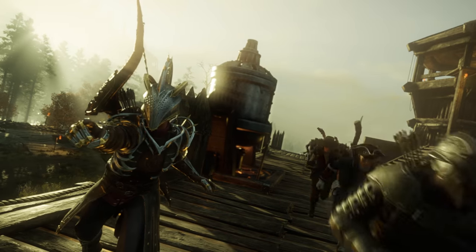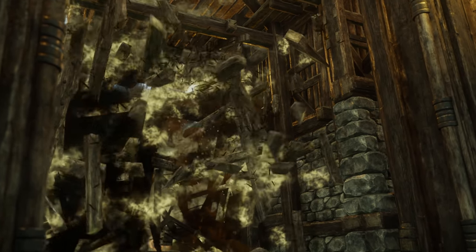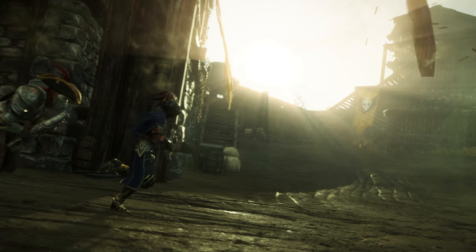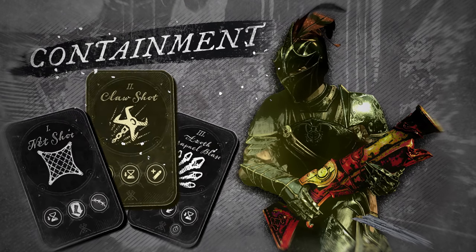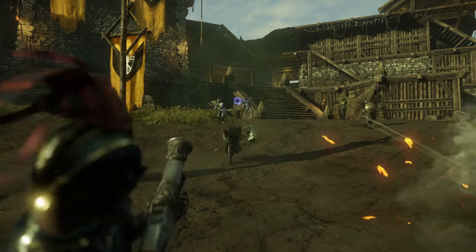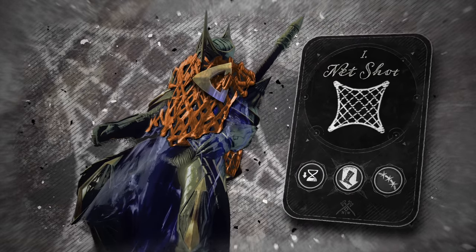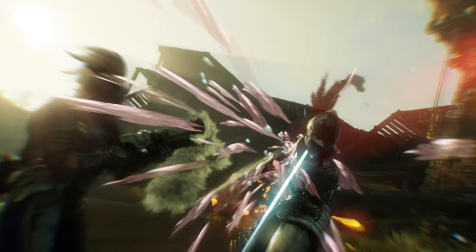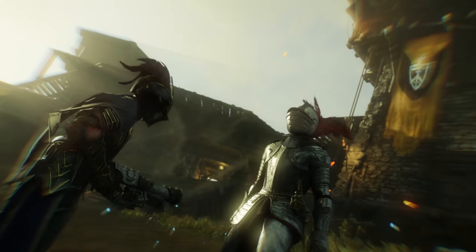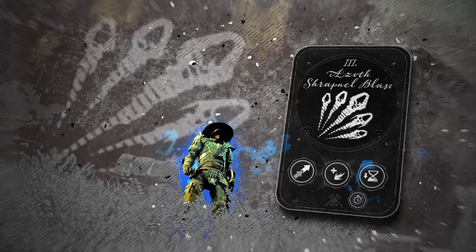There are many ways to handle a blunderbuss, with two distinct styles to master. The first is containment — a series of techniques focused on positioning and crowd control. Net shot packs a punch and slows your enemies. Claw shot helps close the distance. Finish up the combination with an Azov shrapnel blast to dispatch even the most tenacious adversaries.